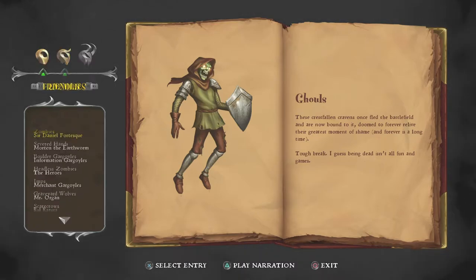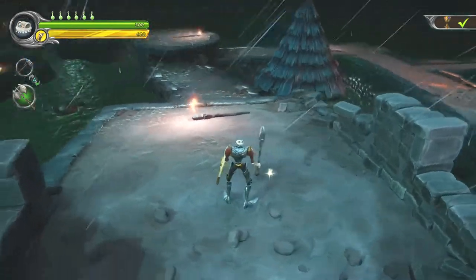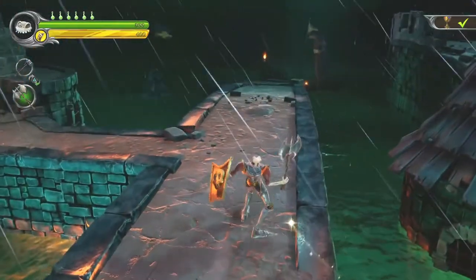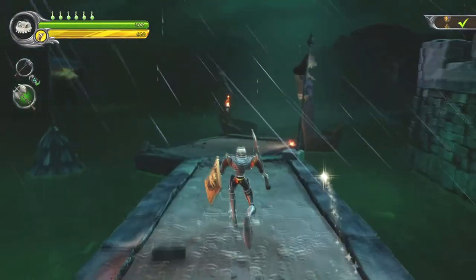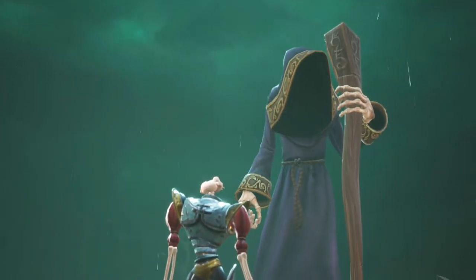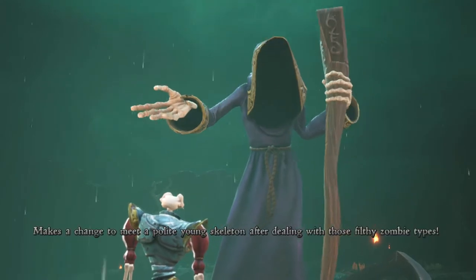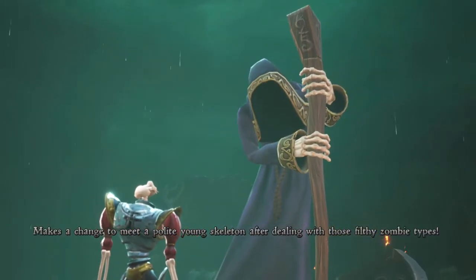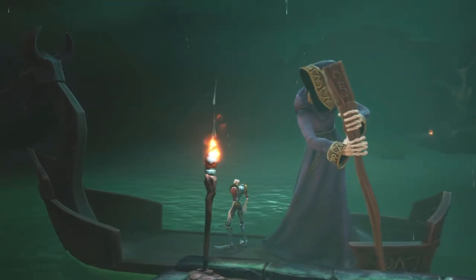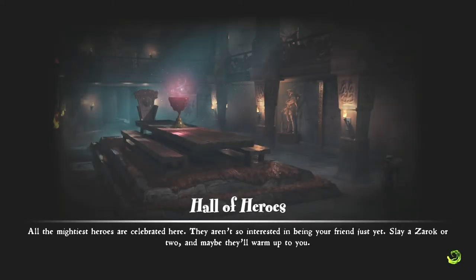Let's give him the souls. 'Makes a change to meet a polite young skeleton after dealing with those filthy subtypes. Hop aboard.' We need to make a quick stop to the Hall of Heroes. Now, what are we up to - thirteen? Yeah, thirteen chalices. That's good.